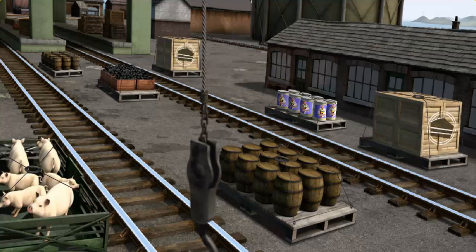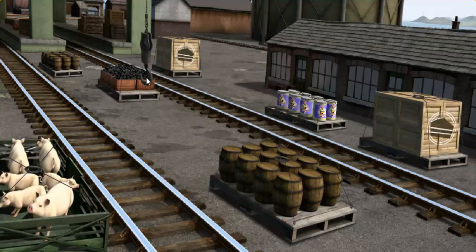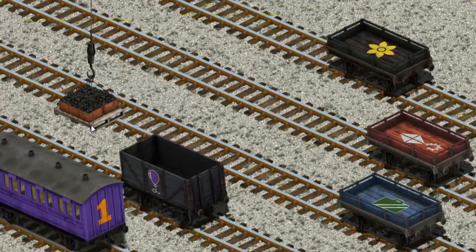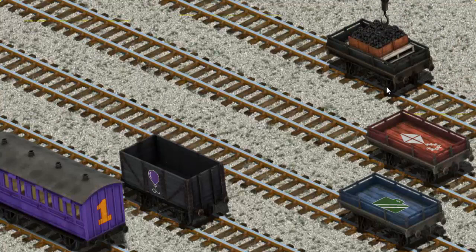Help Cranky find the coal. There you go — let's lift and load. Now the cargo must be loaded. Help Cranky find the black flatbed with a yellow flower. There you go.